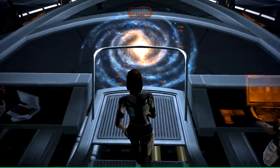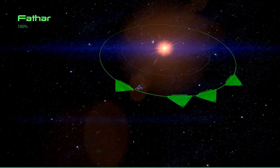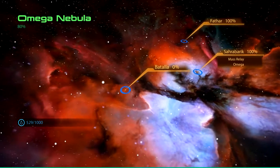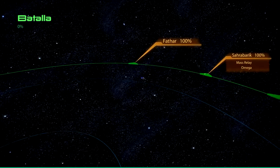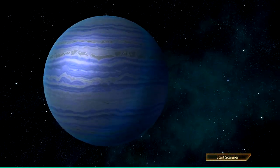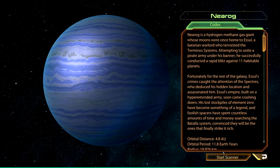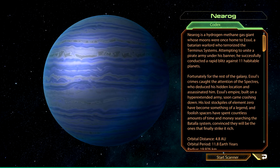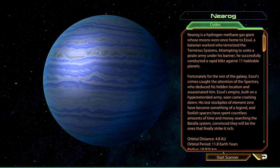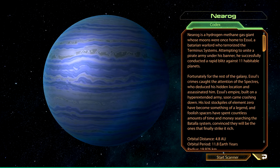We did a little side mission, so let's head back to the galaxy map. We also completely explored the Fathau system. I think I'll also explore the last system of this cluster so it's completely explored. Nearok is a hydrogen-methane gas giant whose moons were once home to Esul, a Batarian warlord who terrorized the Terminus systems. Attempting to unite a pirate army under his banner, he successfully conducted a rapid blitz against 11 habitable planets. Esul's crimes caught the attention of the Spectres, who deduced his hidden location and assassinated him.